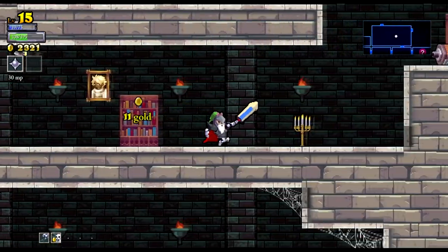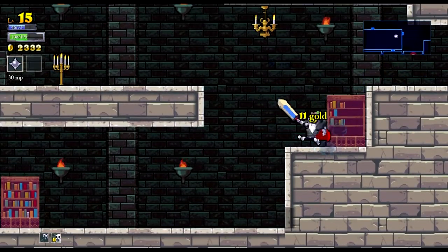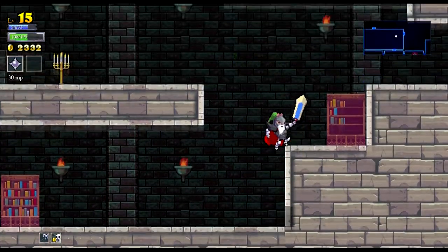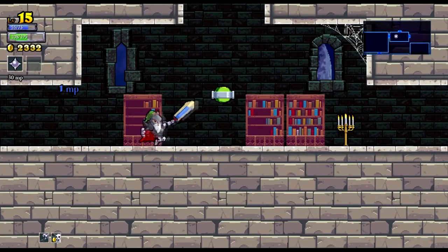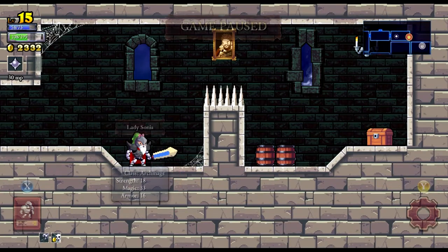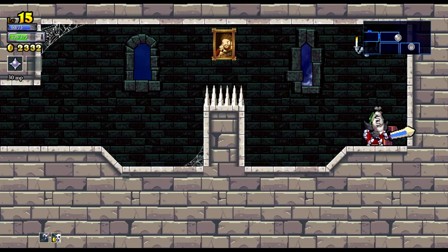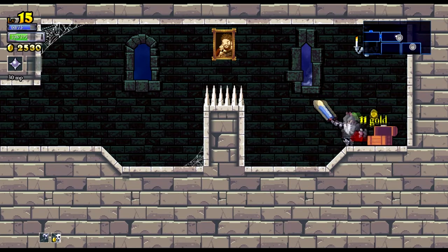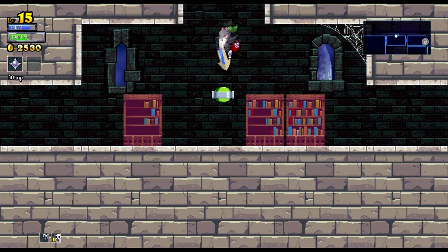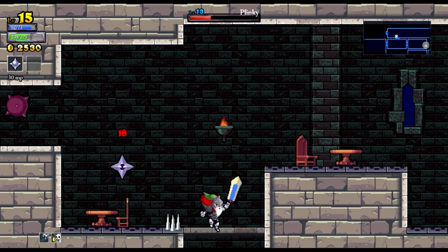I think I've got the cannon that was on the ground, at least. From here we've got a right and an up, so we'll go right to start with. Simple platforming, and we're going to have plenty of upgrades after this. Although I'm surprised we've not found any blueprints or anything in any of the chests so far — it's a little disappointing.